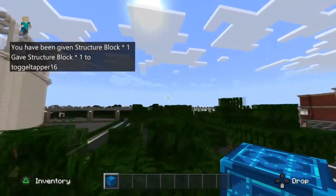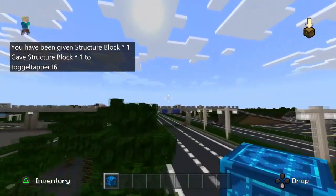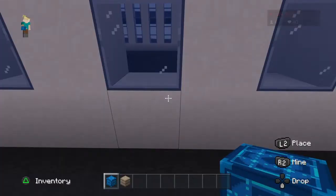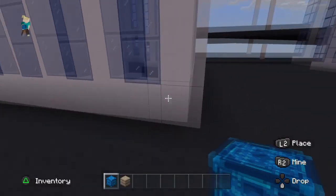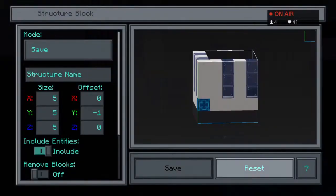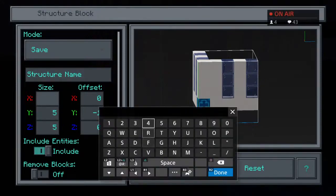Press R2 and then Square, and you'll be given the structure block. It might look different depending on your texture pack — it may appear purple in the default pack. Place the block at the first corner of what you want to copy, and you'll be presented with a settings screen that lets you choose how many blocks to cover and where.